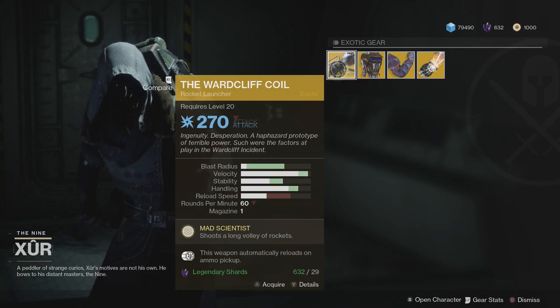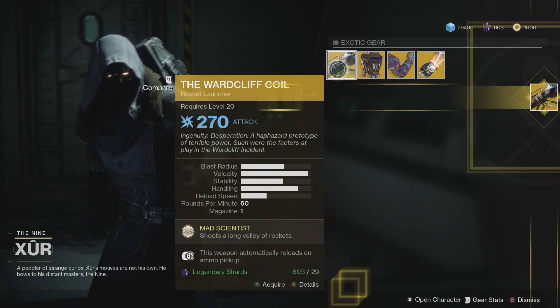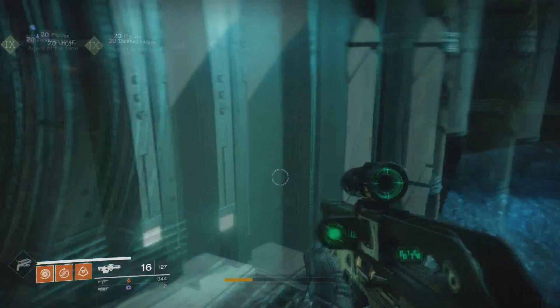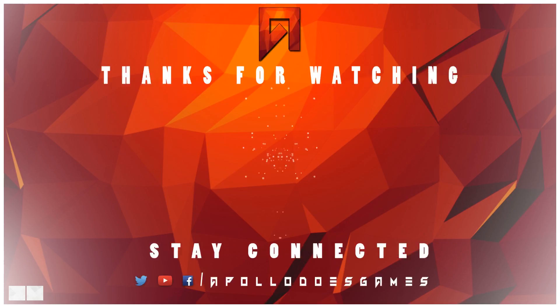Yeah, that is Xur's inventory this week. I'm going to pick the Wardcliff Coil up because I do not have it. But yeah guys, that's it for the video — hope you enjoyed it. If you did, drop a like, make sure to subscribe, and I'll see you guys next video.